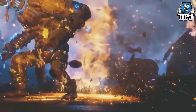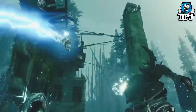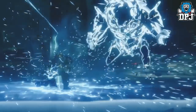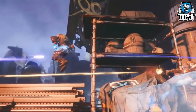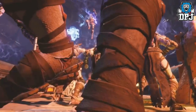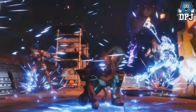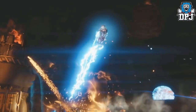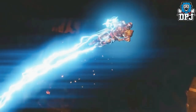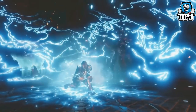The Titan Striker addition is called the Code of the Missile. While airborne, use melee to slam into the ground like a bunker buster and gain super energy. If you pick up ammo while sliding, you automatically reload your equipped weapon and increase weapon damage for a short time. The super is called Thunder Crash — it sends you hurtling like a missile to hit a targeted area like a meteor strike. This is the dolphin dive we've seen in previous trailers.